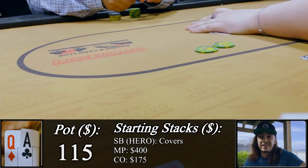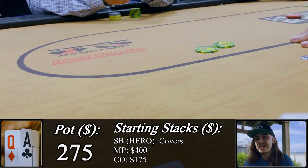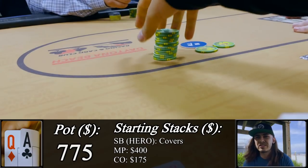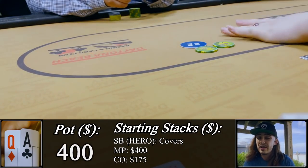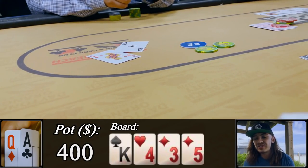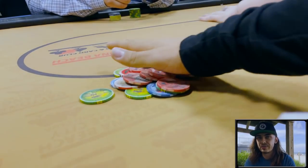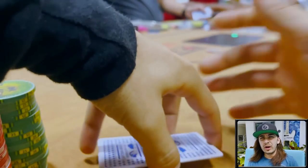The cutoff decides it's time to wake up and move all in — he doesn't have that much left. I want to re-jam here to try to isolate, so I move all in with ace-queen. The initial raiser thinks for a long time before eventually letting it go. The cutoff turns over ace-nine offsuit, drawing pretty slim. The board runs out clean and we get a nice margin — not quite a full double up, but a good win moving into the main game.